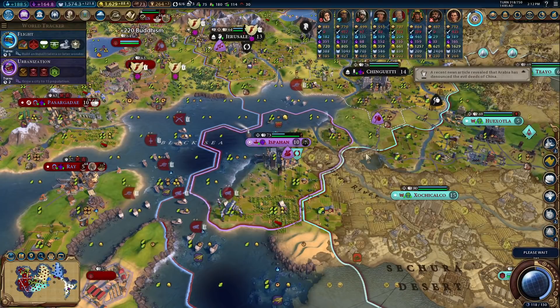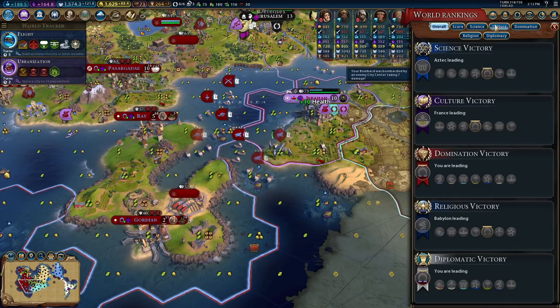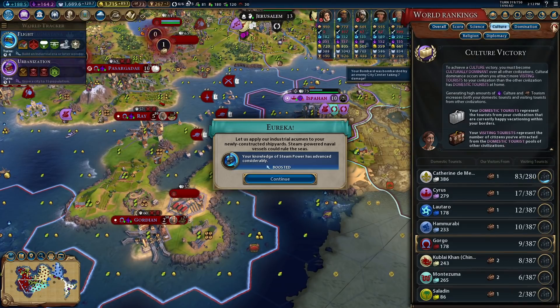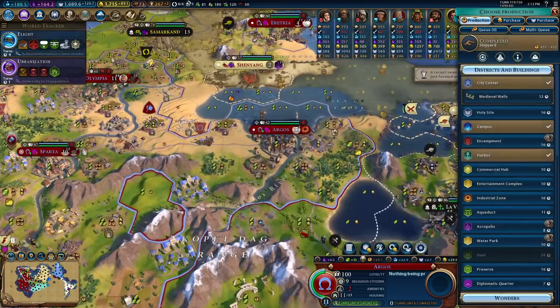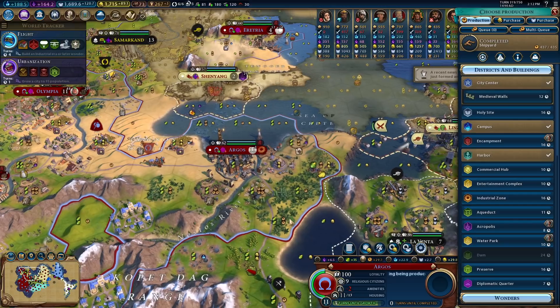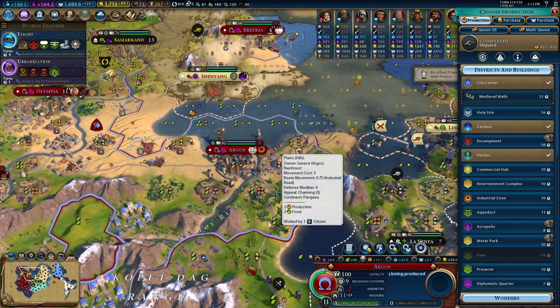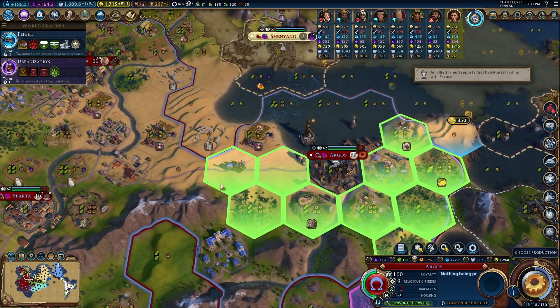Espionage. Catherine is producing a lot of culture — that's not good. Catherine with the cultural victory brewing — that is double plus not good. I want to build the Acropolis here. I'm going to put an entertainment complex down on the ground here first, for adjacency, and again we still need that amenity loving.